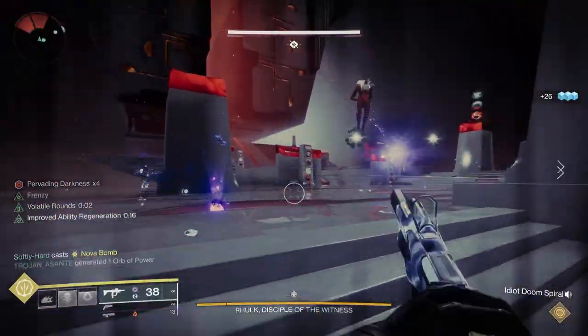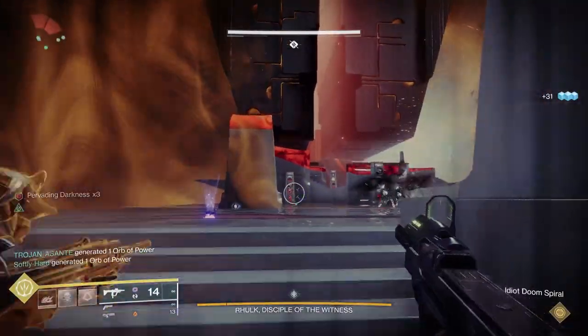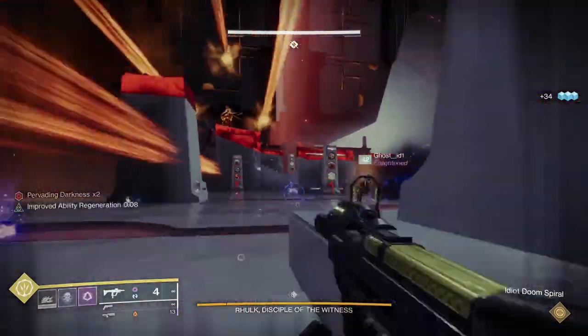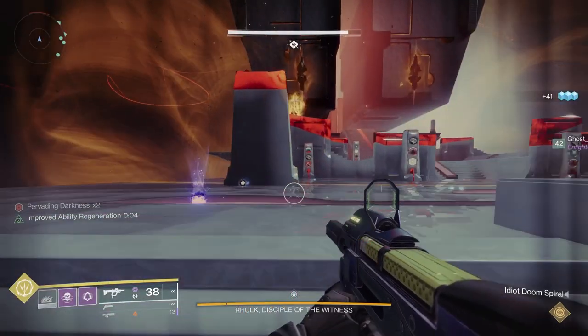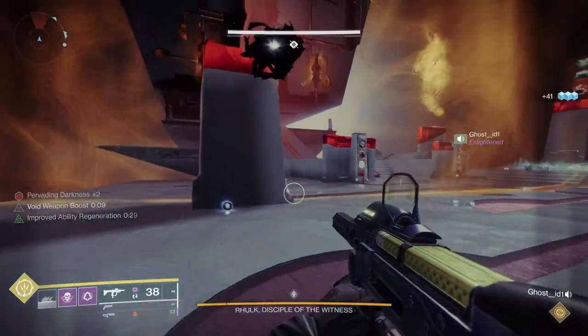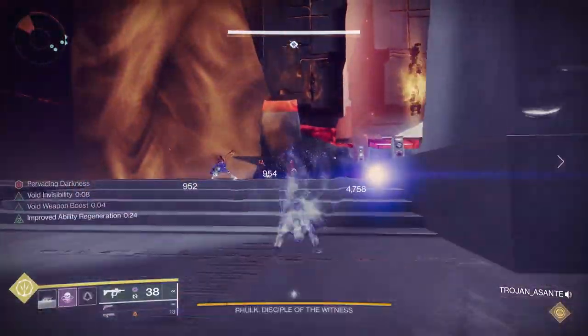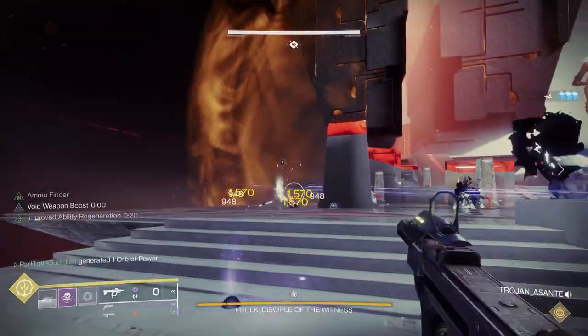Now let's talk about mechanics. In the middle, you'll notice there's a crystal. You shoot that, and that'll give one person leeching force, which gives you about a 45-second timer. Once that timer runs out, you'll die. But there's a reason you're picking that up — it's going to allow you, when you step in front of one of the lasers, to get something called emanating force. That emanating force is what's going to allow you to interact with the different totems in this encounter.